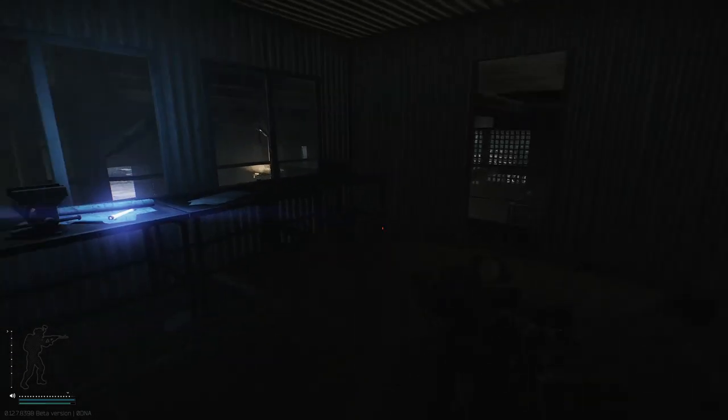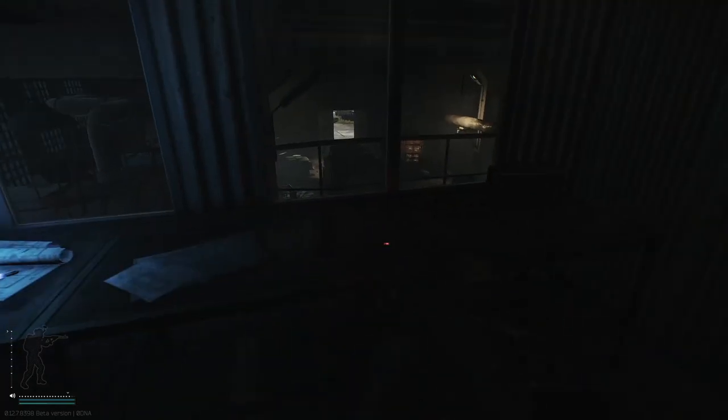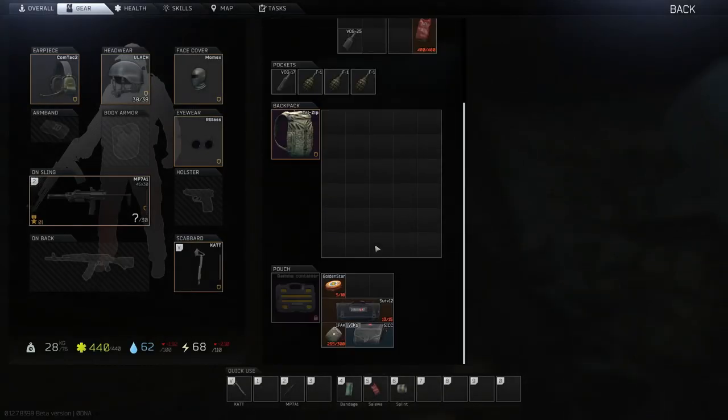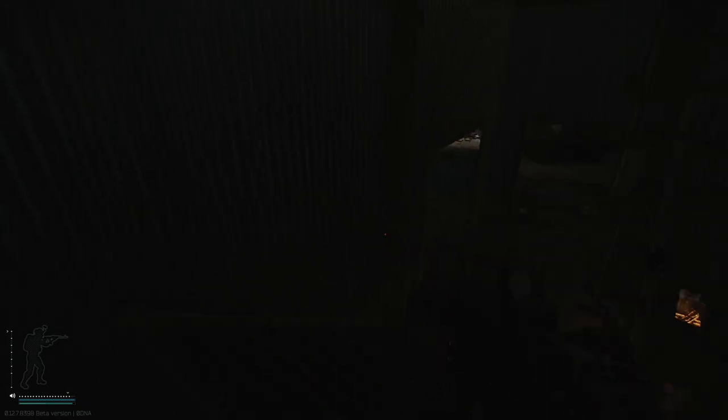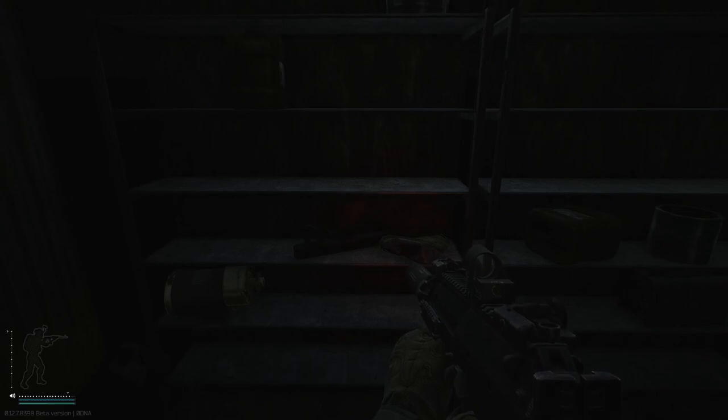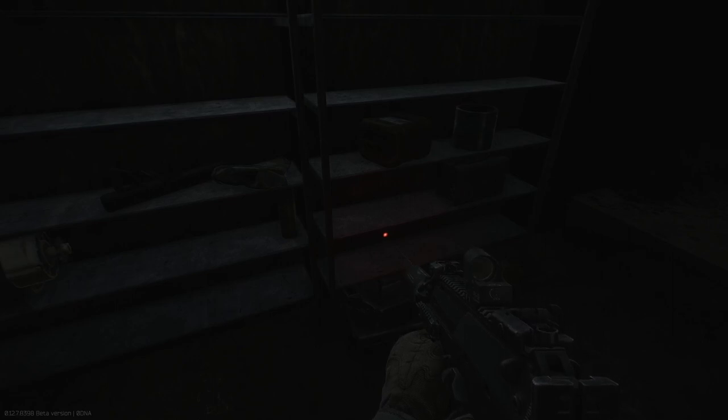Heading up top, there are various ammo spawns across the ground in this area. I'm assuming weapon parts on this table but I haven't confirmed personally. Be careful of the big drop — it will actually break your legs. Down here you can find tech spawns, which is nice. There's a motor here and you can find anything you'd find at Oli's: hoses, light bulbs, other tech spawns. A lot of good stuff can spawn on this shelf.